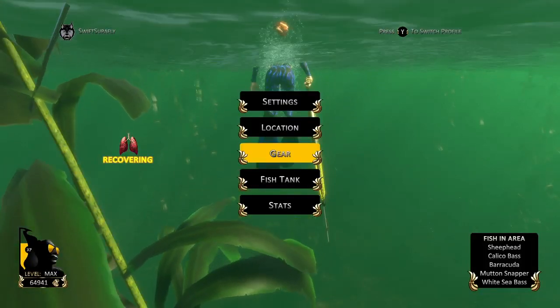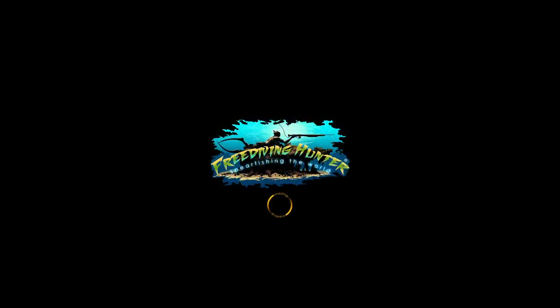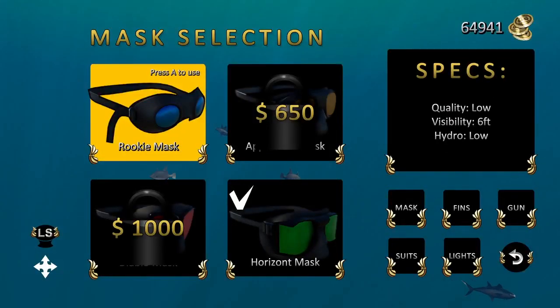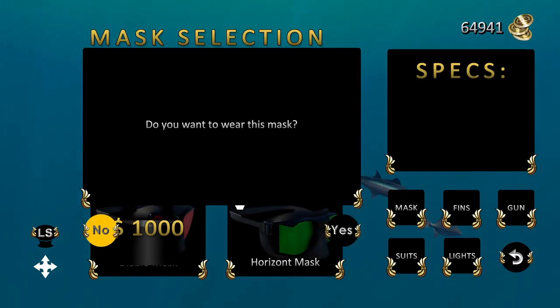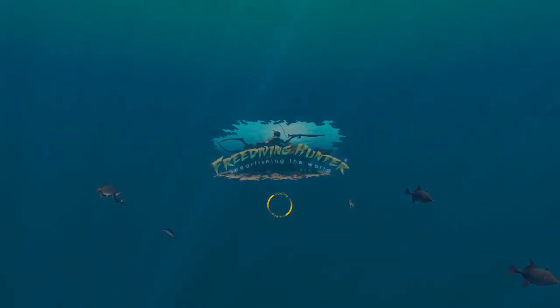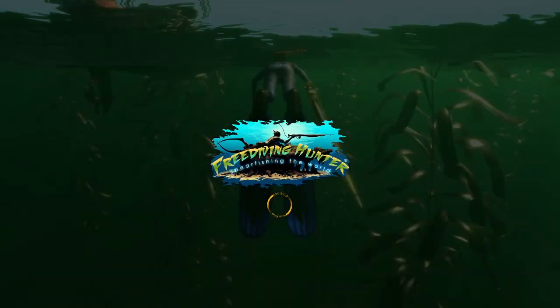Before continuing, head to the Gear shop. You should have plenty of coins at this point to upgrade your gear. Click into each option — fins, guns, suits, and lights — and buy the best available. The most important upgrade is the fins so you can swim faster.